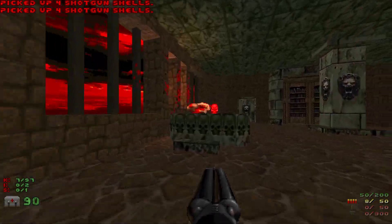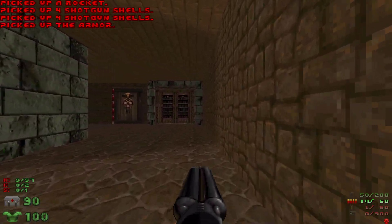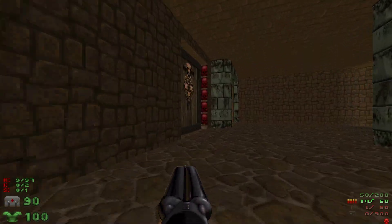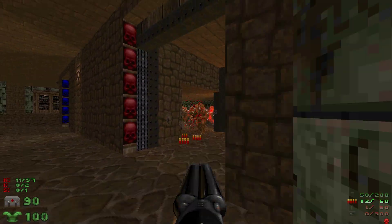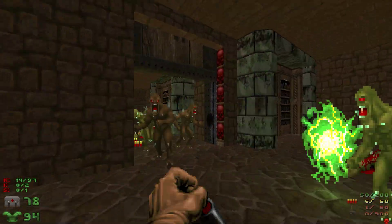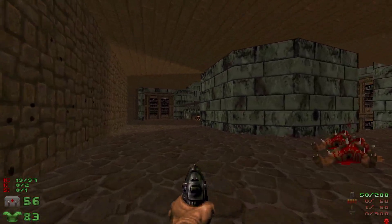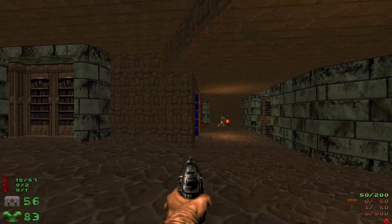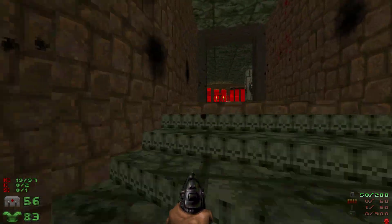Let's grab some shells, kill these two imps. This map is neatly interconnected — it brings you straight to the red door like that. Sometimes the imps teleport and I'm not even sure what's the trigger. I ran out of shells — that doesn't usually happen. Did I miss a box of shells somewhere?